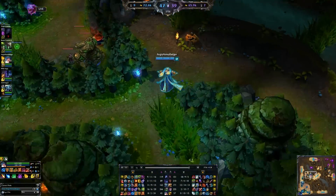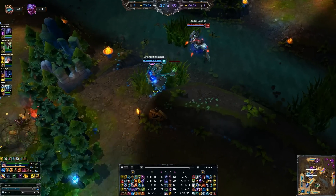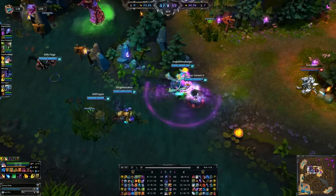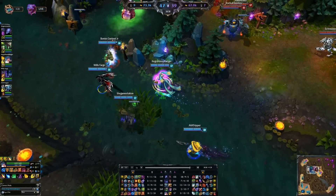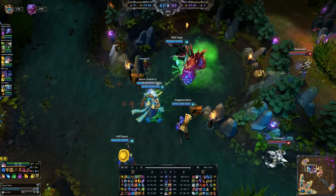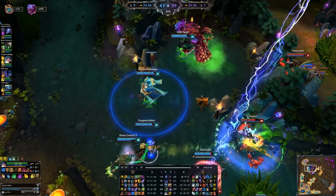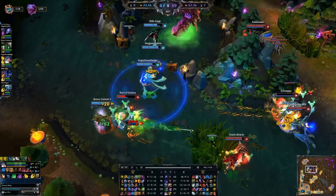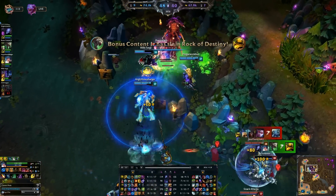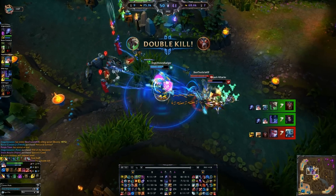The other con is that casting her abilities besides her ultimate is really non-specific, meaning you might not get the target you want. Her heal typically will go to whoever has the least amount of health or lowest percentage. I just used Hymn of Valor and it hit Baron and Warwick — it didn't hit anyone else because no one else was close enough. There's no amazing indication of exactly what it's really going to go for. We used Crescendo on Elise to make her dance as she tried to go in for the Baron steal, though Baron had way too much life.